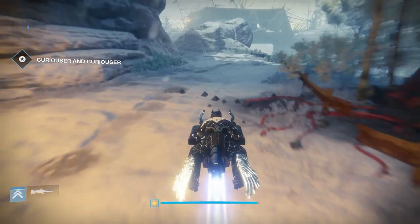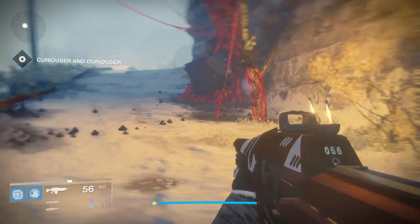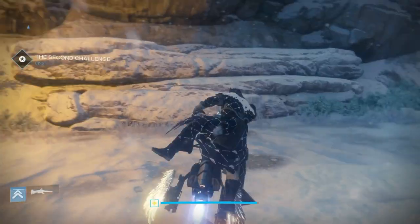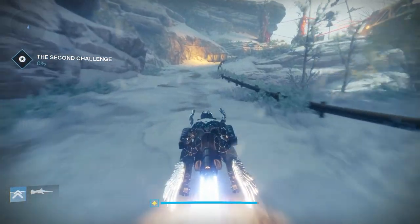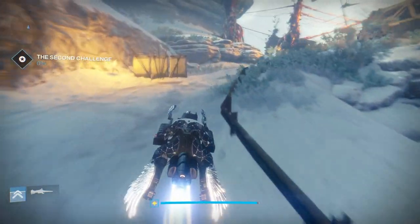Once you leave the bunker, just head to the right and follow along the pathway with your sparrow and you should come to a bridge — this is where the next medallion can be found. It's actually quite easy to see. All you need to do is hop on your sparrow, go around the corner, and it will be right there along the path on the first set of crates.